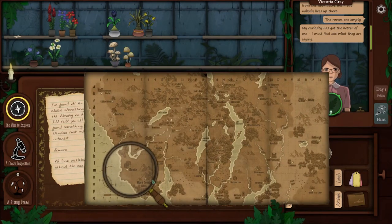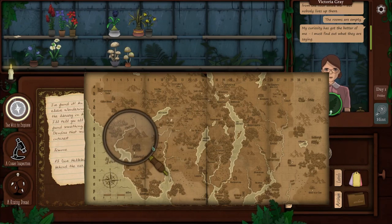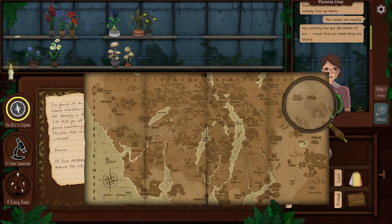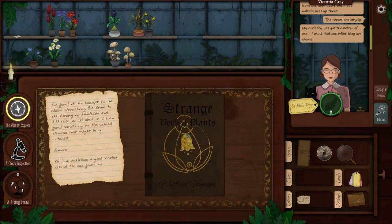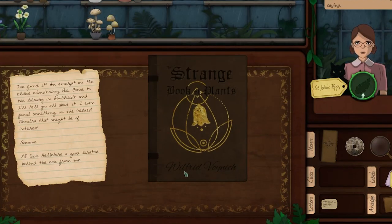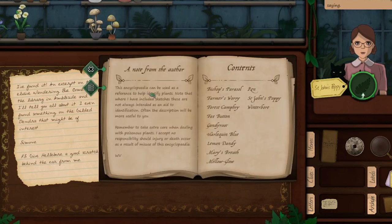Black Comb, Boodle, Raven Glass — love that name — T-bay. I'm going to put the map away for now and take out this book. Strange Book of Plants by Wilfred Voynich. 'This encyclopedia can be used as a reference to help identify plants. Note that where I have included sketches, these are not always intended as an aid to identification. Often the description will be more useful to you. Remember to take care when dealing with poisonous plants. I accept no responsibility should injury or death occur as a result of misuse of this encyclopedia.'